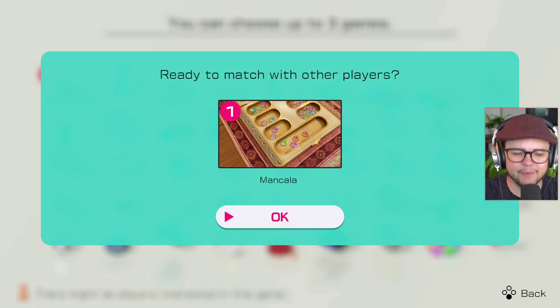Hello! How's it going everybody? Welcome back to the Golden Goblet Series. Day 6: Clubhouse Games, Mancala.